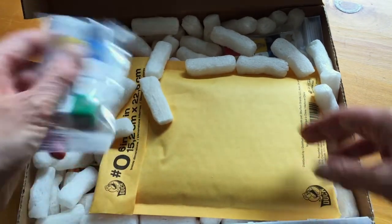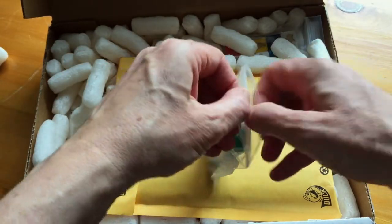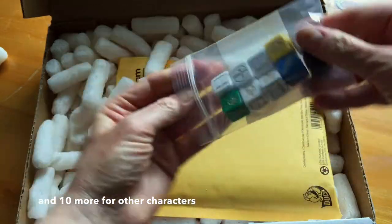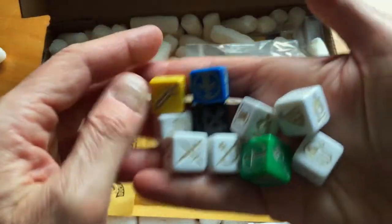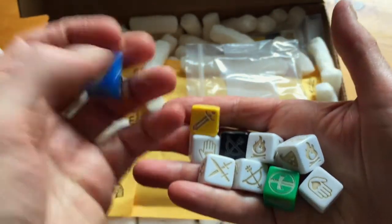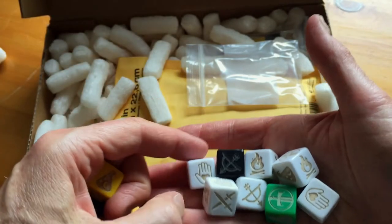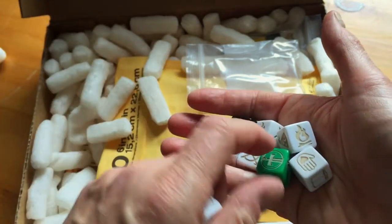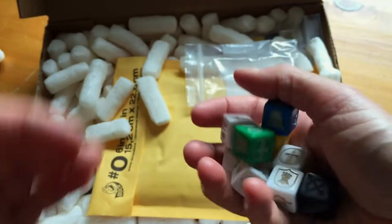And here are the custom dice — these are nice and heavy. There are 10 in the game. Blue. I'm not quite sure what these are; I think that's a blessing, I'm not totally sure. I haven't really looked at the rules. This is a sword of some sort. This I believe is a healing die, and some of the characters. These are really nice and heavy.